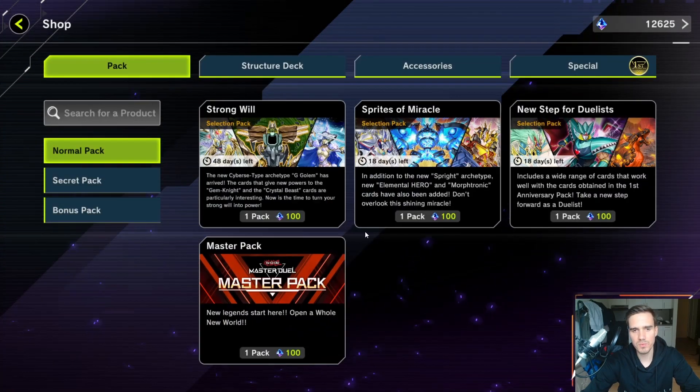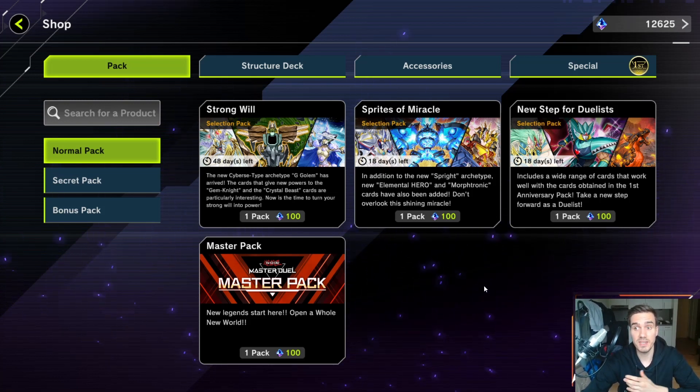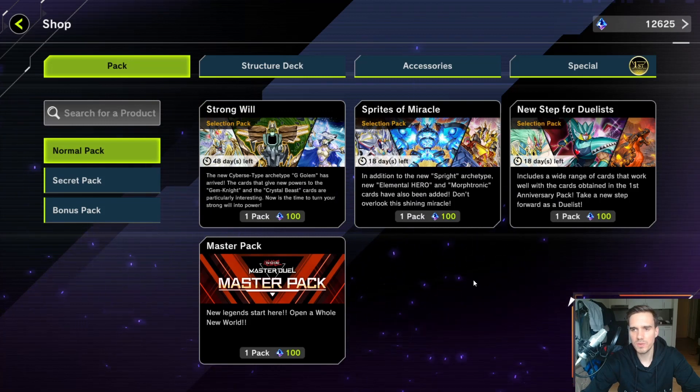To get to a conclusion: when it comes to packs, take a look at which secret packs are available, how many ultra rares they contain, and check if there's a selection pack with the cards you need. Seldom will there be a crossover where both a selection pack and a secret pack have many cards you need and you have to choose between them. In that case, just calculate it — it's pretty simple math. That's it for the shop. I'll make further videos on being on a budget and using your resources optimally. Hope you enjoyed it and see you in the next one.